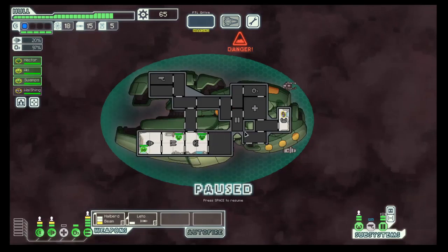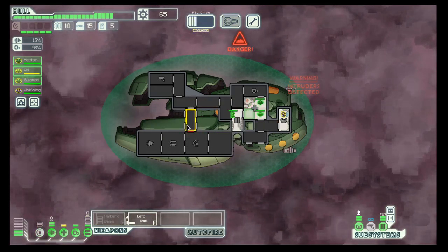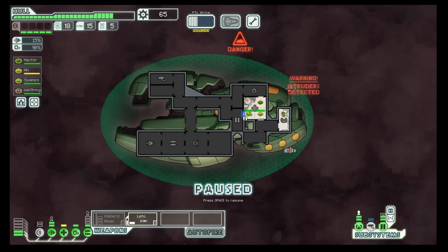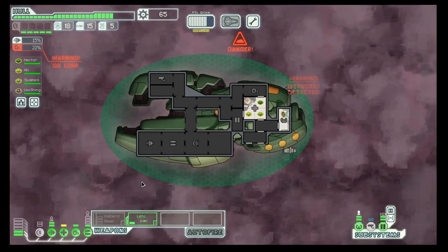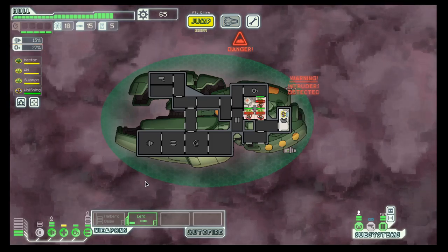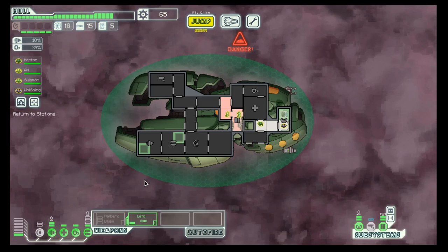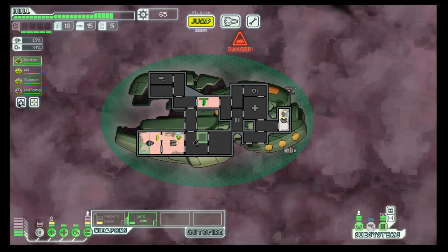Intruders on board! Let's move into the med bay. Then open the doors — close, and close those ones. That should bring them to us. And they are already pretty low on health. Back to your stations.